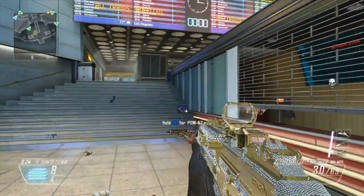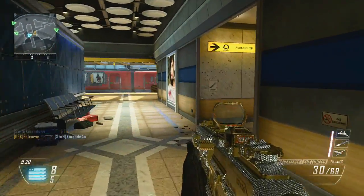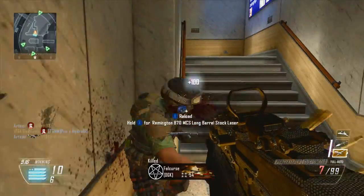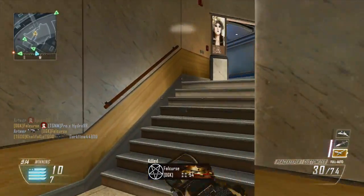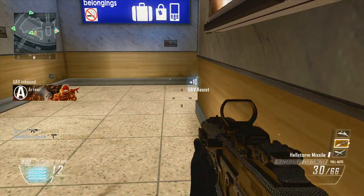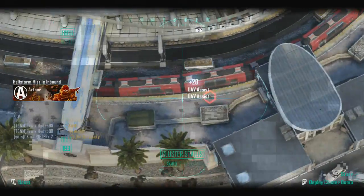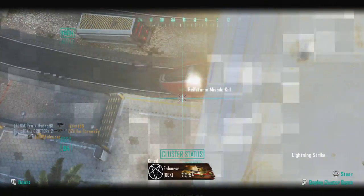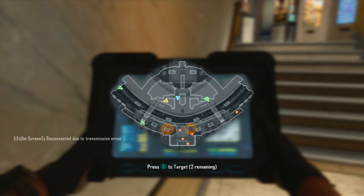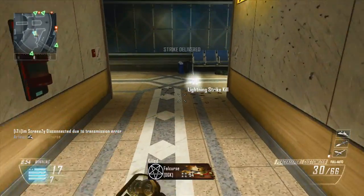I'm actually going to be trying to get a gameplay with the Peacekeeper on every single map, and I want to try and use a different class setup. Because the thing with this gun is, since it is a hybrid, you can simply use any class setup that you want — any setup that works well on either the SMG, such as the silencer and extended mag kind of setup, or you can use a class setup that would work well on assault rifles, such as the quickdraw handle and the reflex sight. You can simply use that on the Peacekeeper SMG as well, because of course it is a hybrid.